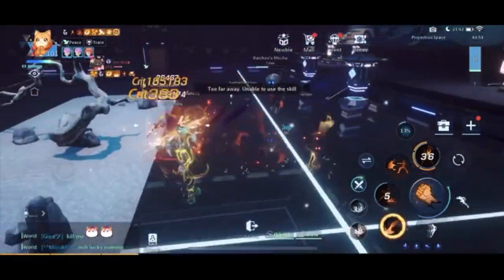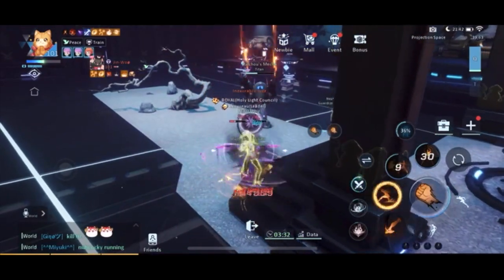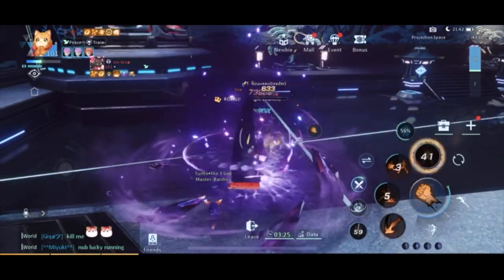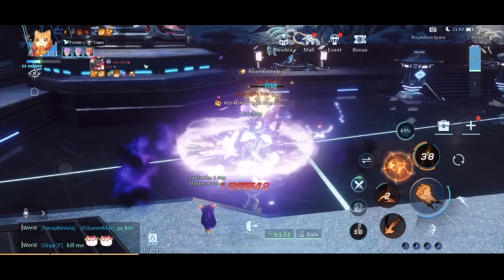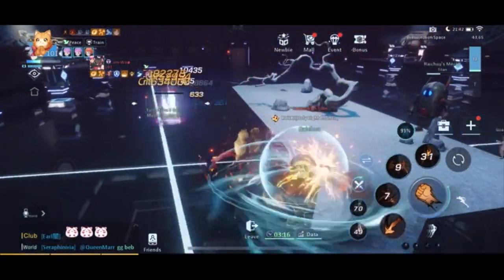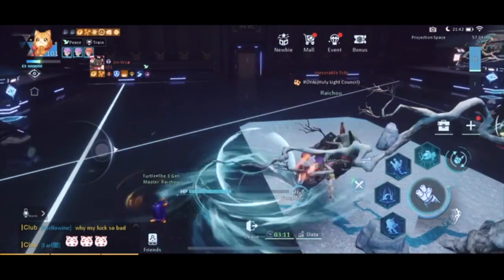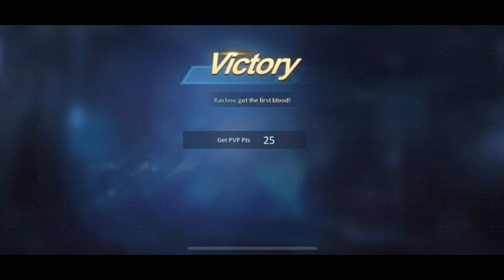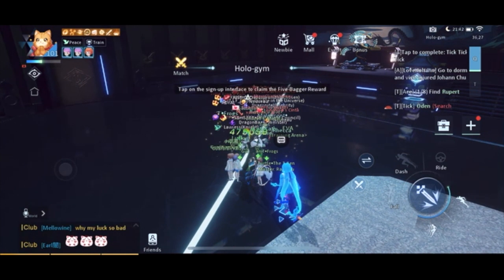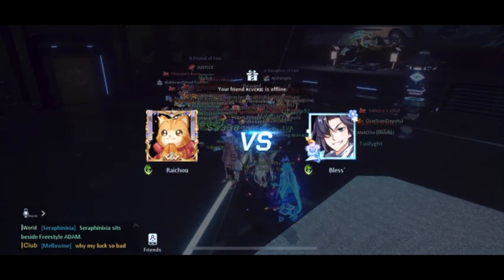Raichu has an advantage in HP now, having dealt more damage, and I think he's trying to finish it. The Assassin already used the Crystal form — probably because HP is almost out. Now Raichu is inside the Mecha and the Crystal cooldown is already expired. I think it's because Raichu is doing a really good job in the damage department, leaving the Assassin no choice but to use the Crystal skill right away.